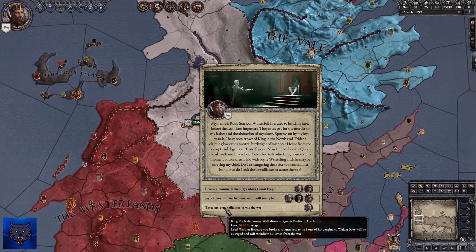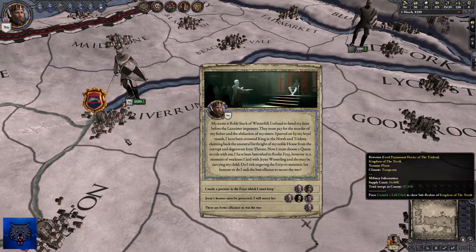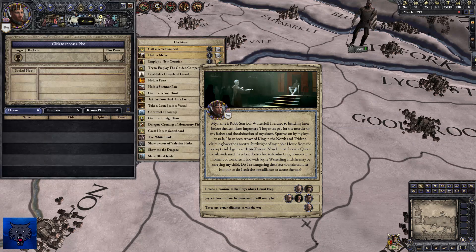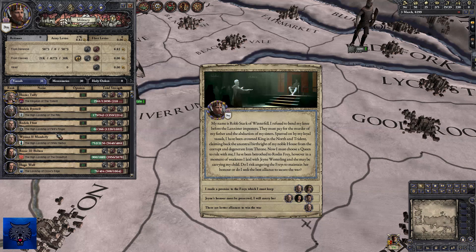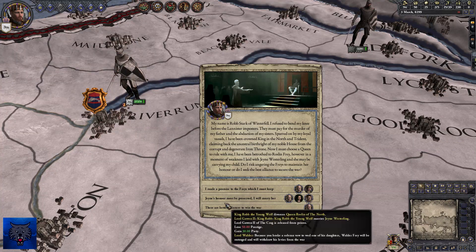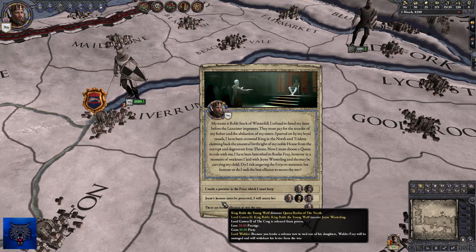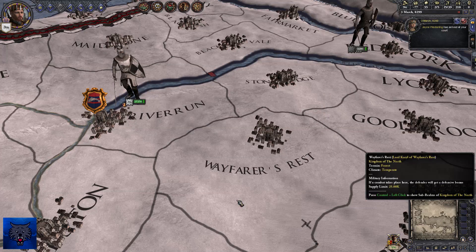We currently have 27,000 units of Starks. Can I see how many levies the Frey occupy? I want to know how many will disappear. We should be fine without the Frey divisions regardless. So what I'm going to do is, instead of going with the Frey, I'm going to marry Jane — marry her for love.